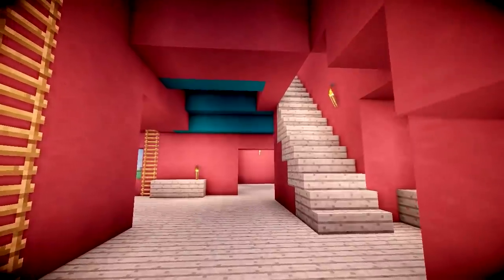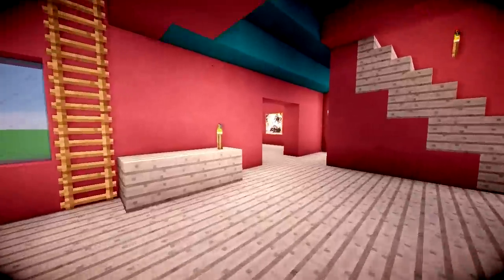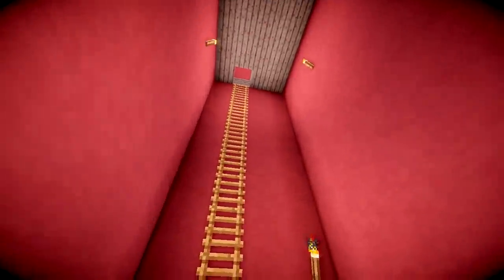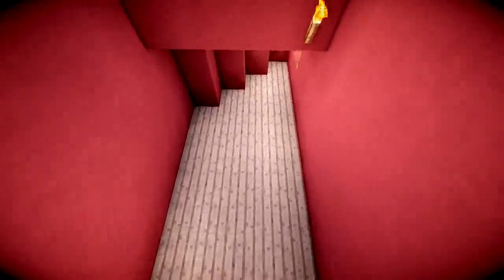And inside, everything is the same, apart from it's just not decorated. We've got all the ladders in here. Every ladder leads to somewhere. The layout is basically the same. We even got the hidden room back here. Very nice. And then we've also got the hidden room back here, as well as this section up here as well.